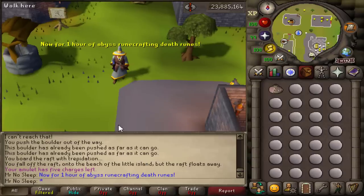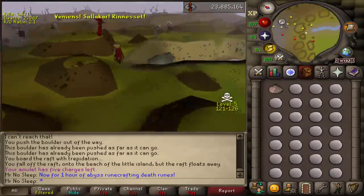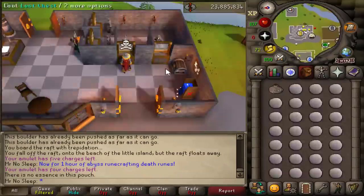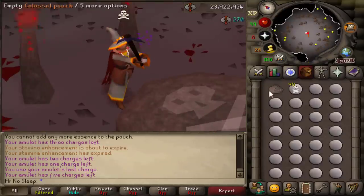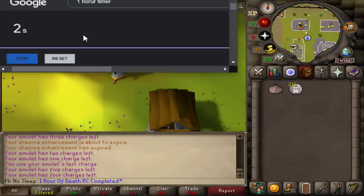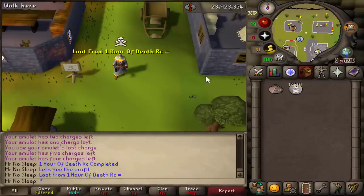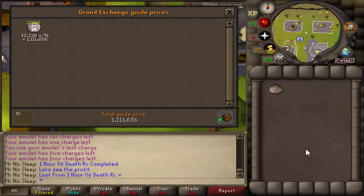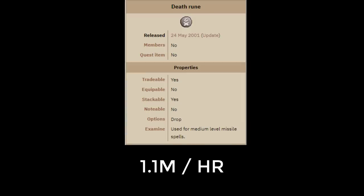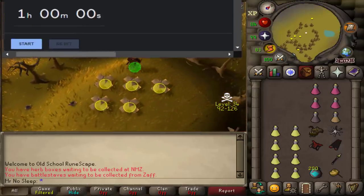Now we're moving on to a skilling wilderness activity - one hour of the Abyss runecrafting death runes. Let's see how much profit we can make, even though death runes have gone down so much because of Guardians of the Rift. As a side note, I've been spending a lot of time at Clan Wars lately and if you right-click and look up bots killing Corporeal Beast and Zulrah, I promise you'll be infuriated to see the kill counts bots have. One hour of runecrafting death runes: 1.1 mil an hour, 12,200 runecrafted. Not much more to say about runecrafting.